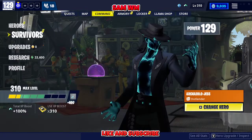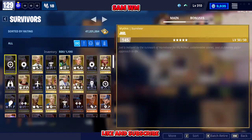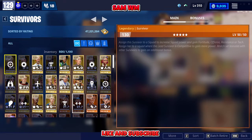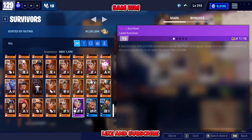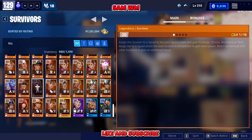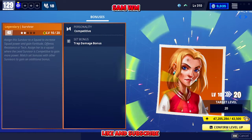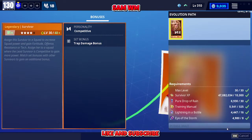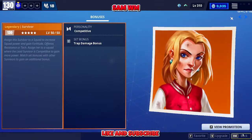You can upgrade your survivors to boost further. Go back to Survivors, but this time go to Manage instead of Squad. You'll see them highlighted with a dark color. Just go in and upgrade them — I've already upgraded all of mine, but for example you just go here, upgrade, and level them up. Remember to level up these guys here as well. As you can see, I'm at 130 now.